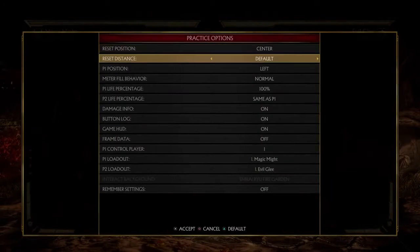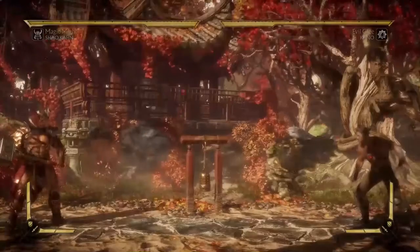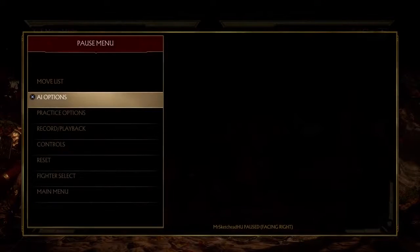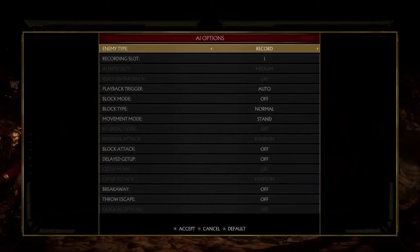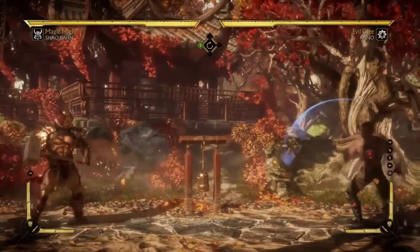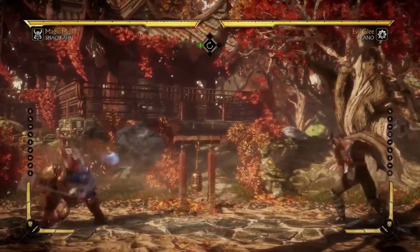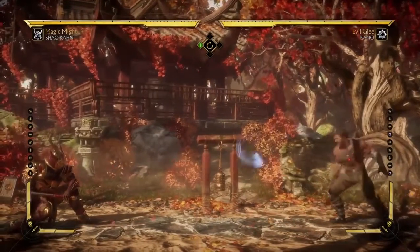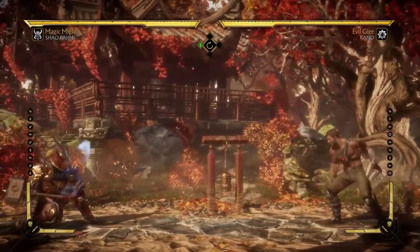To practice against annoying projectiles, set your reset option to full screen in practice mode. I'm using Kano because he's a prime example of a character with an annoying projectile — just record it so he's throwing out his projectile at the fastest possible speed.